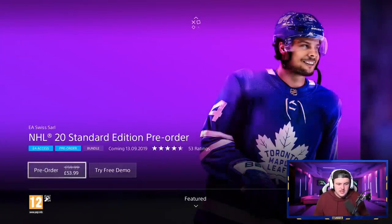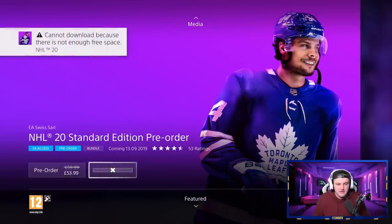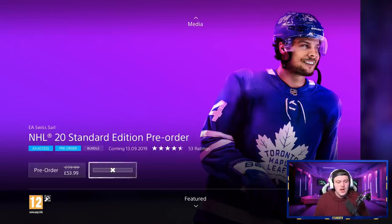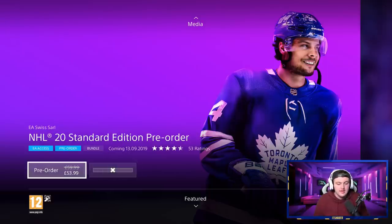It'll give you two options — it'll say you can pre-order it for a reduced price with EA Access, or it'll say 'download game trial.' I actually don't have enough space on my PlayStation to download it right now, but that's how you would download the game trial. It's as simple as that — just go on and download the game trial.